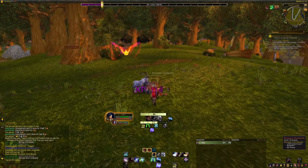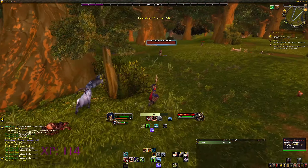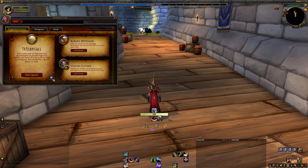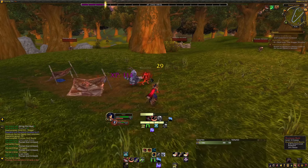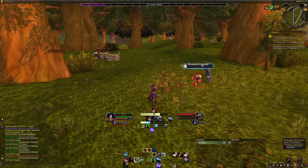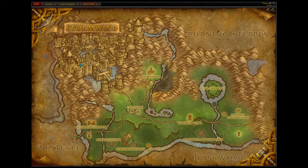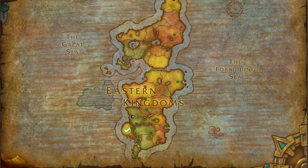Follow these questlines through the old zones and you will find that they eventually start to connect to one another, such as the Elwyn Forest quests eventually leading you to Westfall. If there's a particular zone that you know well and can level through quickly, you can prompt the start of that zone's questline through your adventure journal, which has the default keybind Shift-J. For Alliance characters, I would quest through Elwyn Forest — including Eastvale Logging Camp to the east and the Hogger questline to the west — then head into Westfall, complete the storyline there, and move into Duskwood. If I haven't hit level 30 by then, I would head into Northern Stranglethorn.